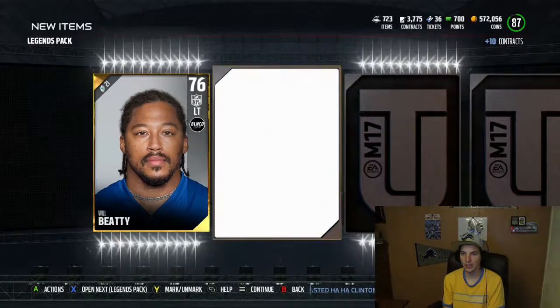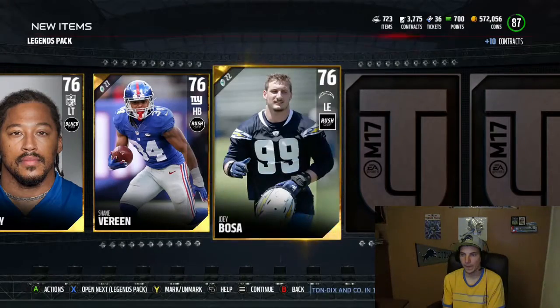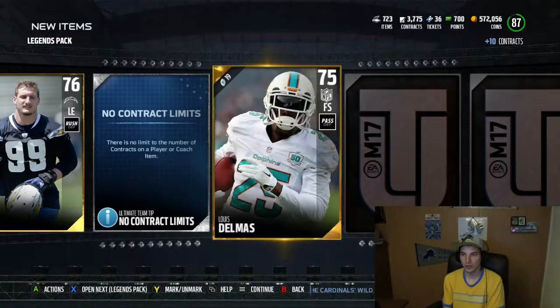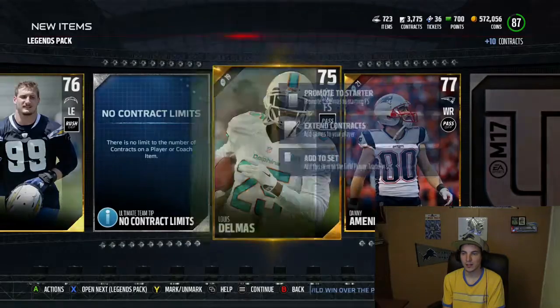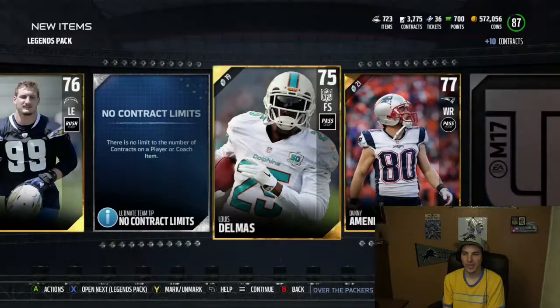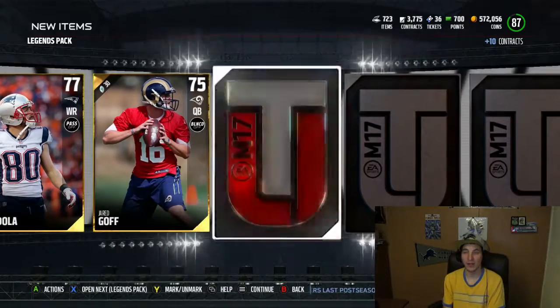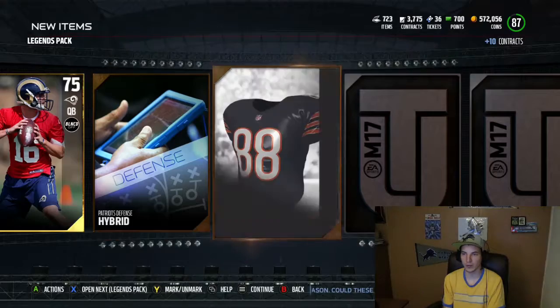A Will Bede there, not on a team. Chamberlain. Joey Bosa. One of those contract packs. Delmas, the former Lion — what's his hit power? 80, dude. He used to bring the boom. We got ourselves a Jared Goff. Hey, we pulled both the rookie quarterbacks — imagine that.